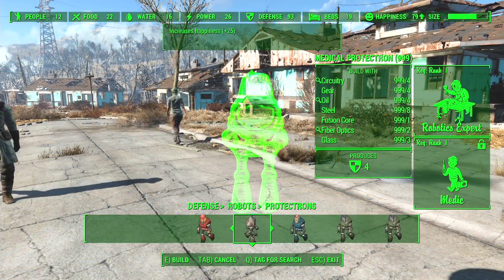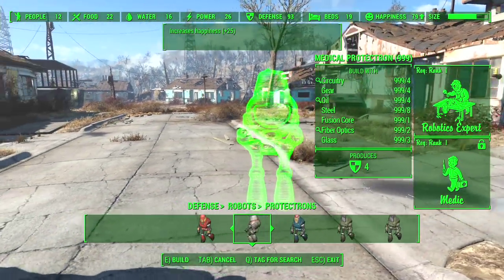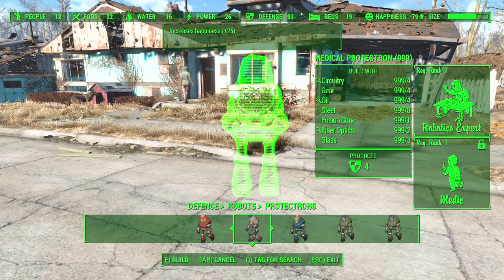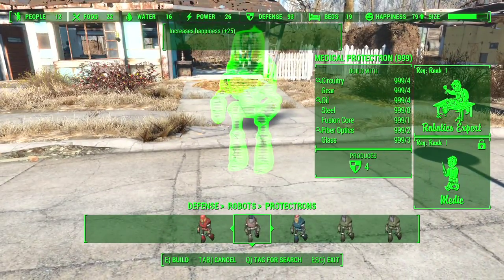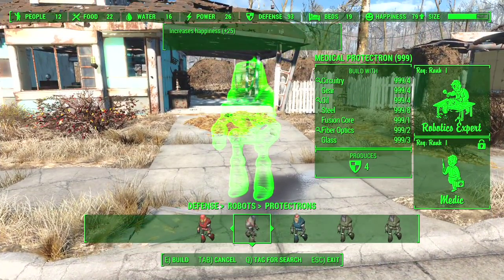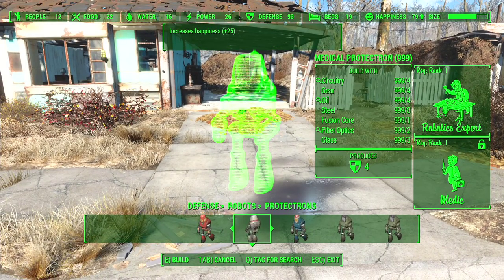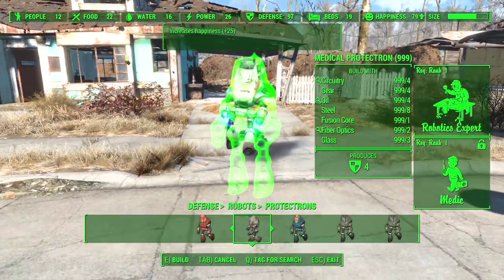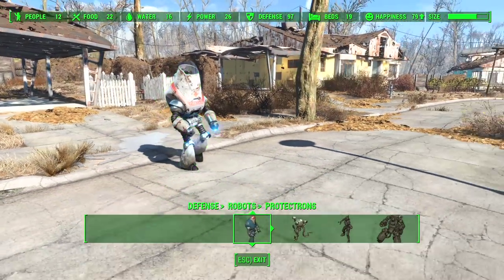There are actually Protectrons that do other things. For example, the medical Protectron increases happiness in your settlement by 25. It doesn't increase the defense as much — only four. You will require the Medic perk for this. I've actually used the God Mode console command, which gives me unlimited materials and unlocks anything that requires perks. However, if you were playing without cheating, you would need that perk as well as the Robotics perk.